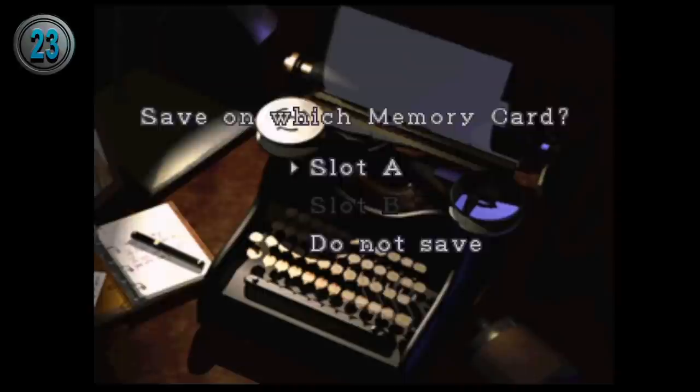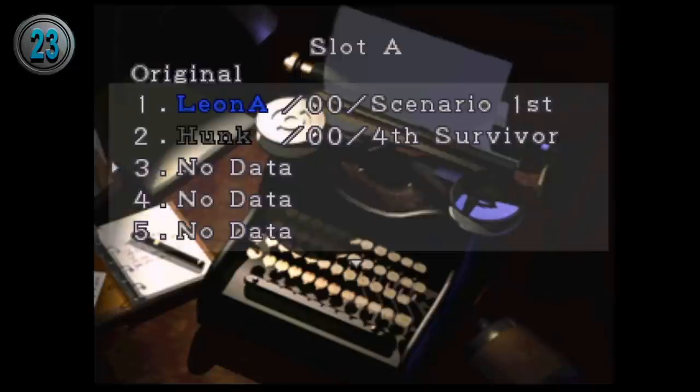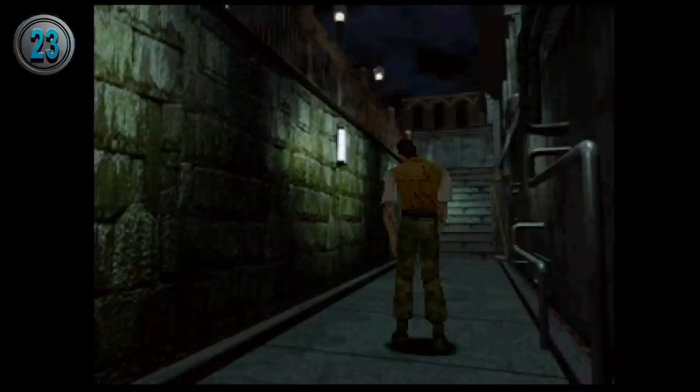To unlock Tofu Survivor, you have to play through the game consecutively a total of 6 times with an A rank. That means on the same save file, you need to have A, B, A, B, A, B scenarios in a row. By the way, I unlocked this for the video, and in the process I found a screenshot that tells you about the special key that I had never seen before.